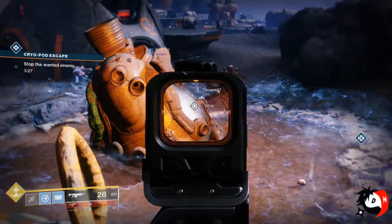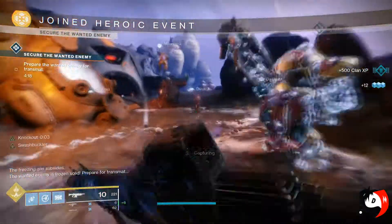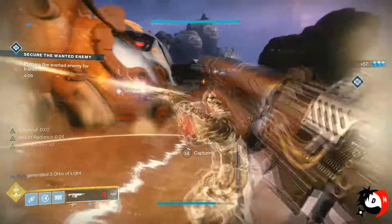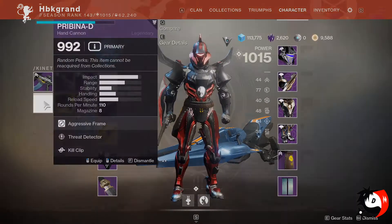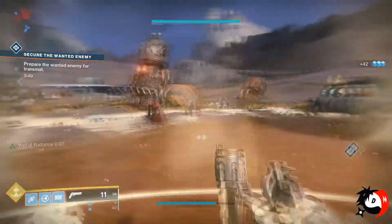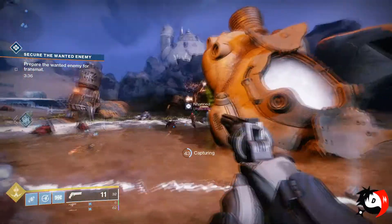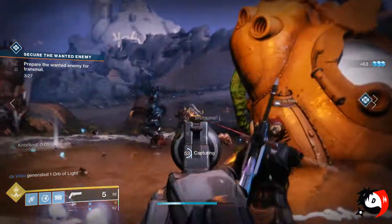When you do it the third time, the boss will be frozen and you can start capturing — there will be a ring around him and it turns into a heroic public event. Stand inside this ring to start the capture process. Even if the timer reaches zero, you can still finish the heroic event as long as you do not leave the capture circle. If you die or step out when the timer hits zero, it will complete as a regular public event instead. Staying inside the capture area until it reaches 100% completes it as a heroic event, and you'll get two ghost fragments for wanted bounties.